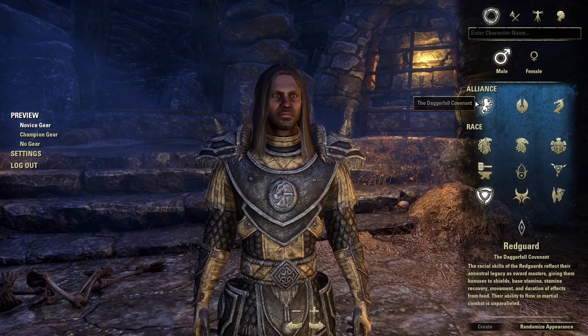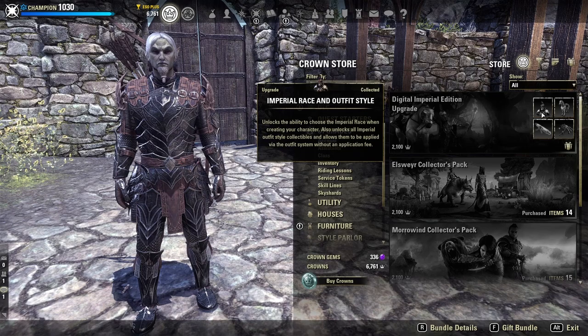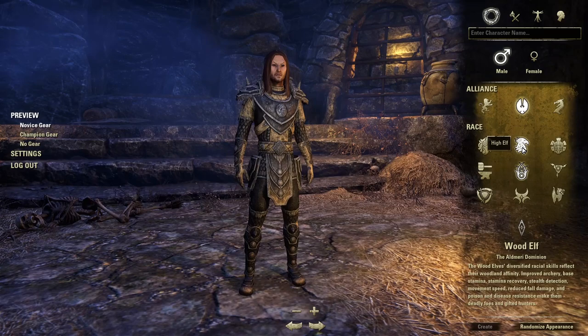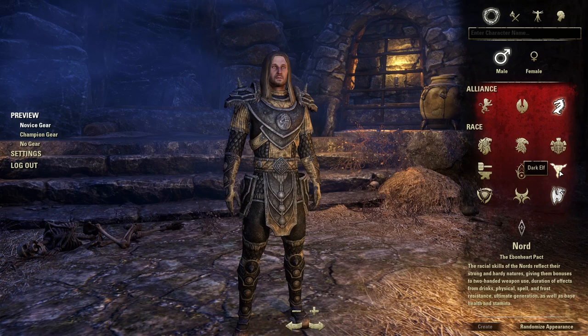Now we can move on to making a character. By default, you have nine races unlocked, with Imperial being a bonus race you have to buy separately in-game. The nine races are divided into three factions: the Aldmeri Dominion, consisting of Wood Elves, High Elves, and Khajiit; the Daggerfall Covenant, consisting of Bretons, Redguards, and Orcs; and the Ebonheart Pact, consisting of Nords, Argonians, and Dark Elves.